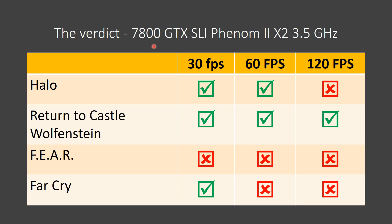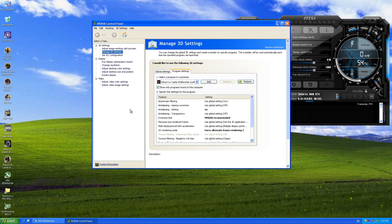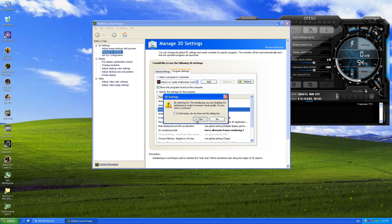Here we have all the information summarized in a neat little table. In order for a game to get a green tick, for example for 120 FPS, it has to be faster than 120 FPS at all times - even a little drop below will earn it a red cross. Return to Castle Wolfenstein gets ticks across all the frames per second categories. F.E.A.R. is too demanding, so we definitely need a faster machine for that. Far Cry is playable most of the time at 60 FPS but had a dip below, so it only got the 30 FPS tick. Halo is playable at 60 FPS all the time but didn't quite get the tick for 120 FPS. With these two cards we are also getting access to a special form of AA called SLI AA - here we have Return to Castle Wolfenstein running at 1080p and 16x SLI AA.